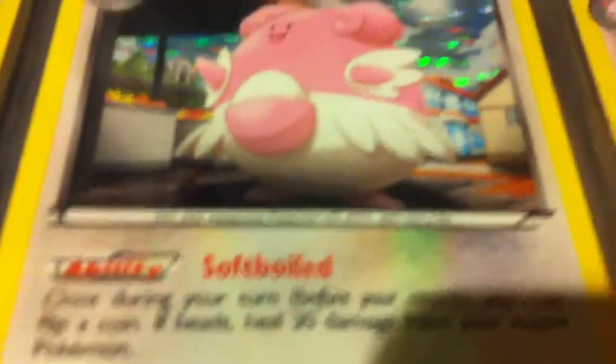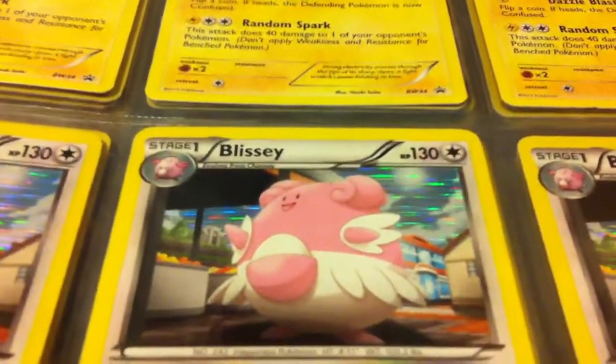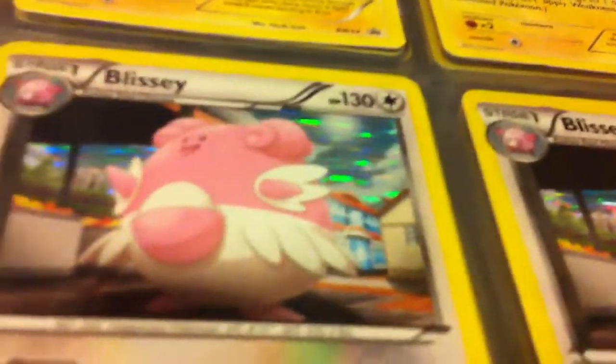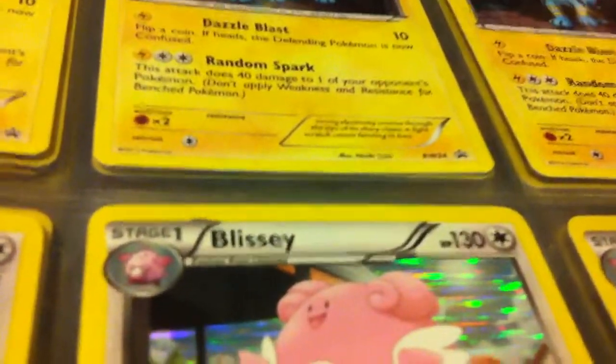I've completed every Holo and every Rare from those two series, so I don't need any of those. I have both Full Arts from Emerging Powers, so I don't need those. I already have the Secret Rare Pikachu from Black and White, and Reshiram Full Art from Black and White. I will trade for Zekrom Full Art from Black and White, and I do need the Terrakion Full Art from Noble Victories. Also the Meowth Secret Rare and any other Secret Rare besides the Pikachu and the Golden Pokémon Catcher, at least from the Black and White series.